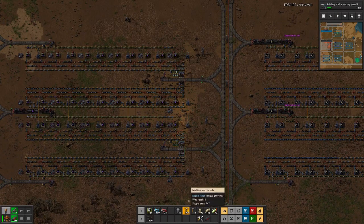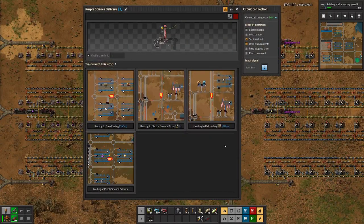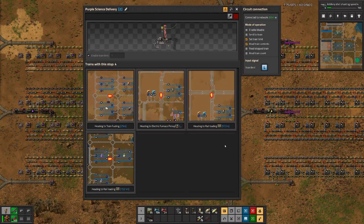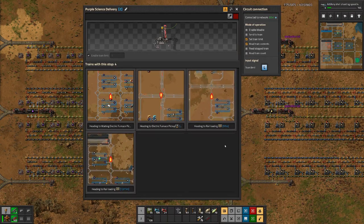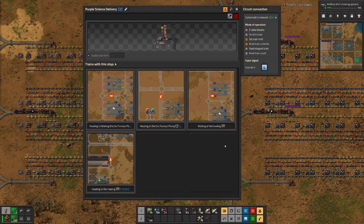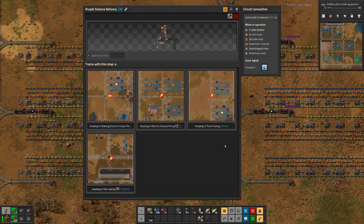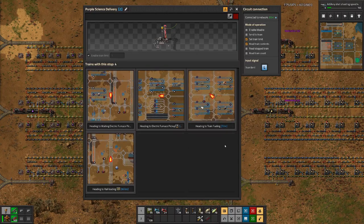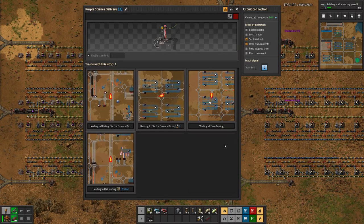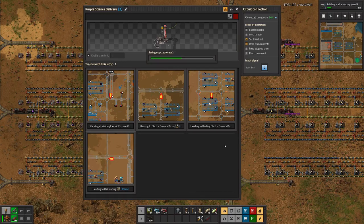Alright, then — you know the drill — we will wait and see what we get out of this. I've been looking at this picture for a while now, and what I see is quite satisfying, because basically we have the trains all moving. So far we don't have any lack of rails, electric furnaces, or productivity modules for the supply — basically either the trains are always loading or most of the time they are on the move to the next station.